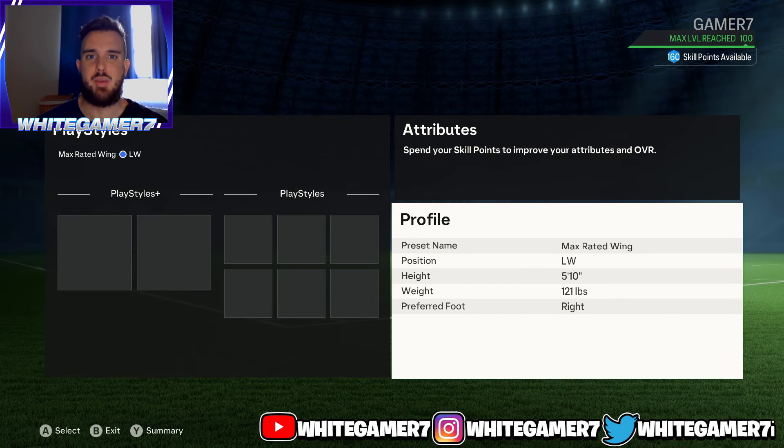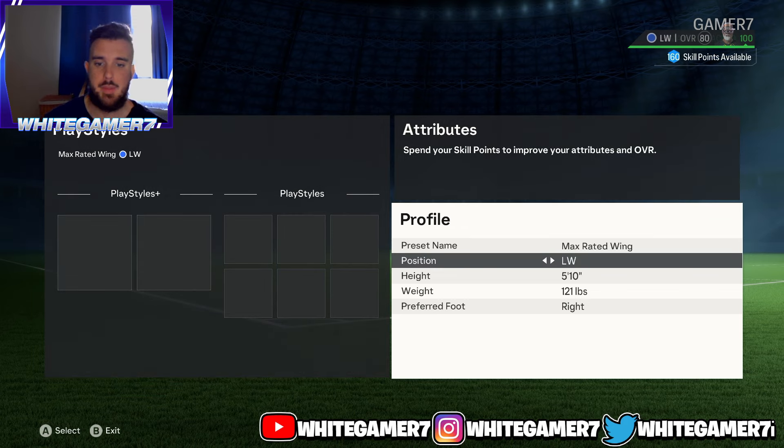What's up boys and girls, it is White Gamer. Today we have a max rated winger build you can use in EAFC 24 clubs. This works well for old gen and new gen.